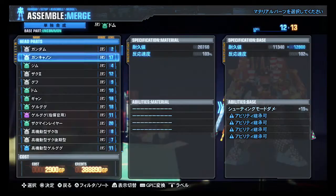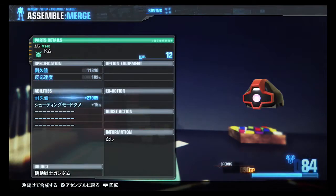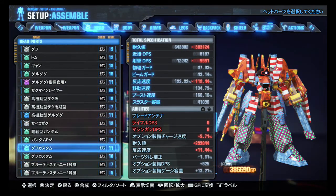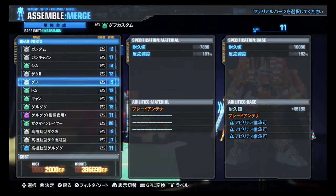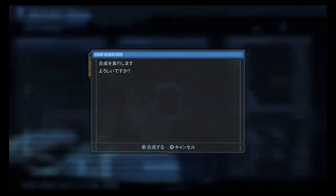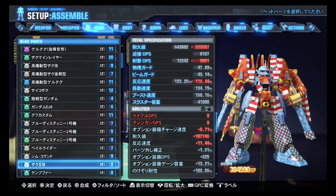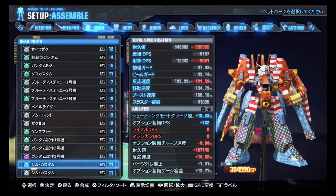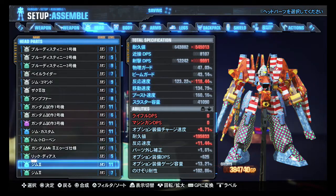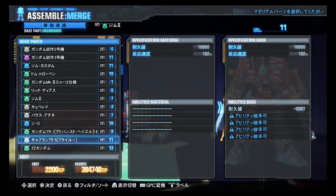Gotta combine these Dom heads — extra health off of this one, that's good. Gif Custom arms need combined — there we go. I wish by removing the blade antenna skill you could take the antenna off the thing just for variety's sake. Don't need that White Gem Custom head. Do need to combine these two Gem 2 heads — there.